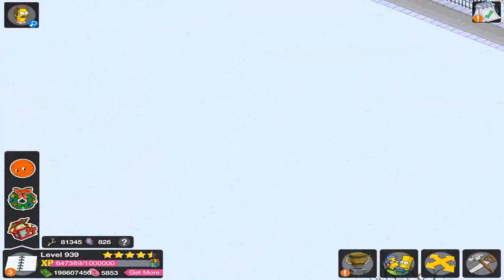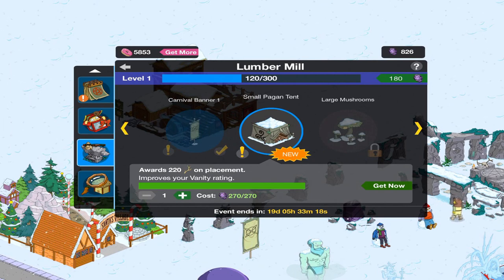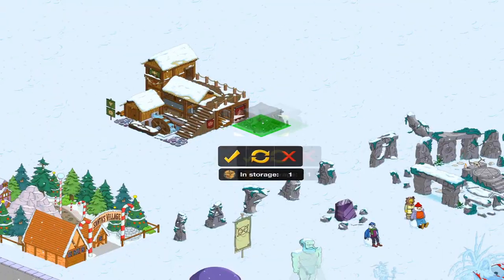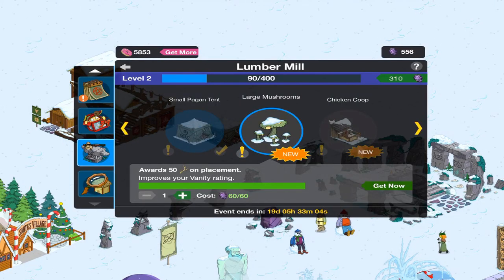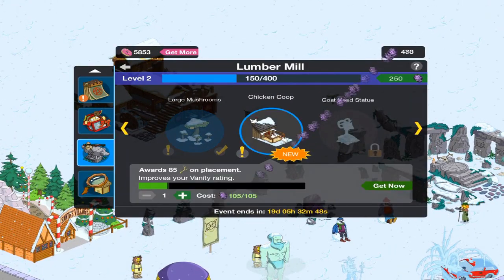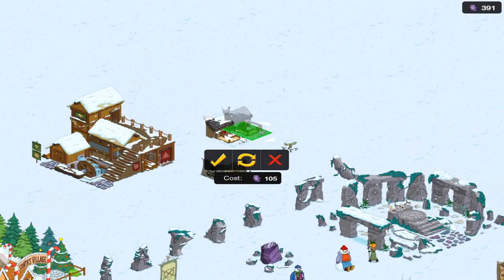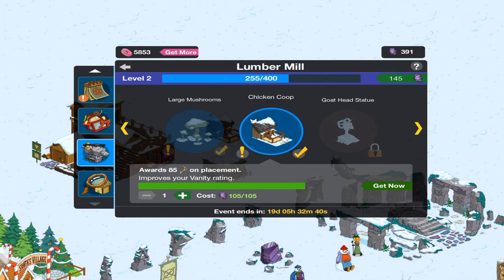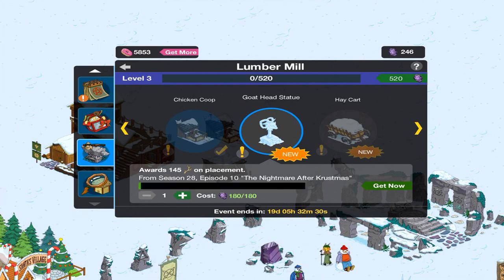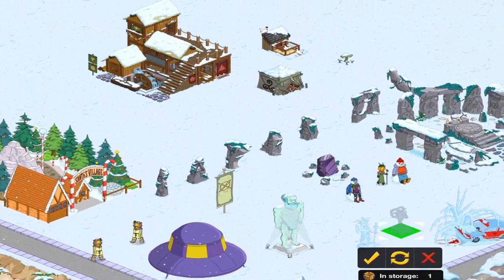So what we can do now is get the rest of the craftable items, because there doesn't seem to be anything else to do. First off, we have the small pagan tent for 270 runestones — we'll get that and place it over here. Now we have the large mushrooms for 60. Then we have the chicken coop for 105 — I think we can normally just buy that with donuts. Then we have the goat head statue, which requires level 3, so we'll speed that right up, for 180 runestones. We can put that right next to this other statue of a goat.